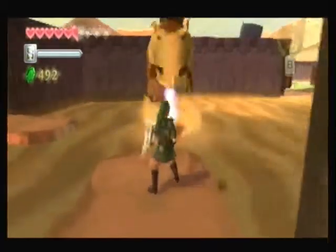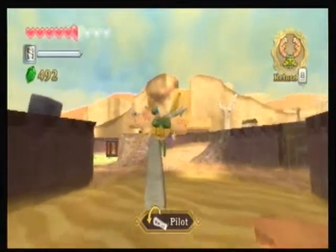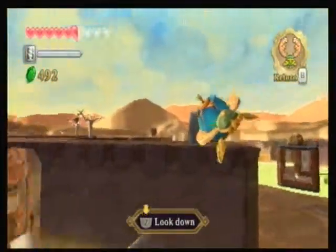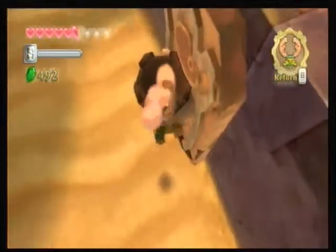One more hit should do it. He's going to become scared for whatever reason. There's a goddess cube up there — we won't be able to get that for a while though, I'm pretty sure.